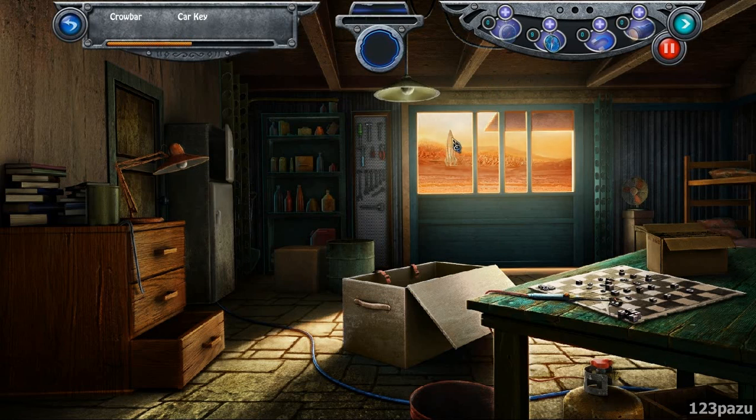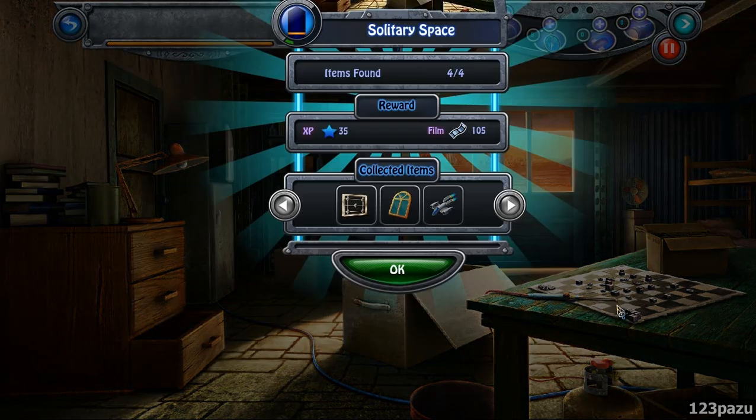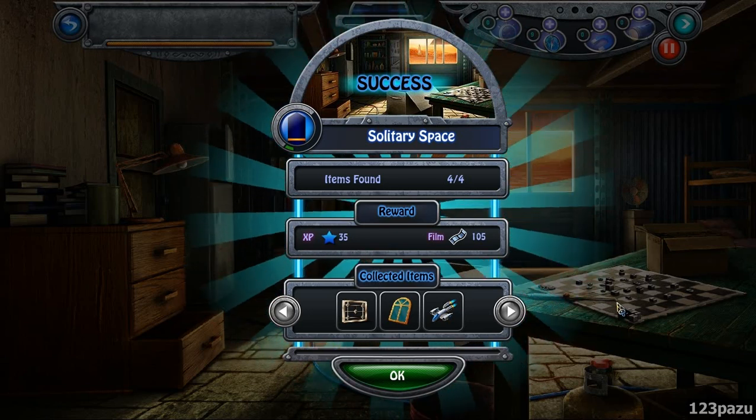Kory. There's a rocket outside. Crowbar. And the last item — car keys. Where are the car keys? Inside the drawer? No. Inside the fridge. Wait, that was a car key. Really?